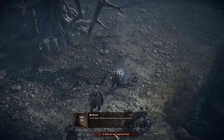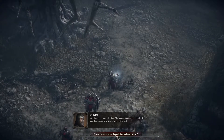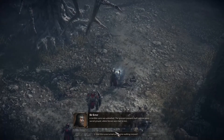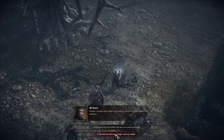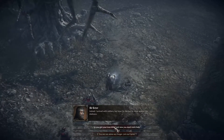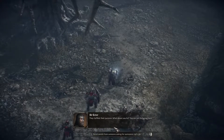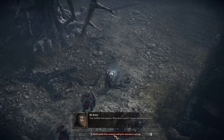Sir Ector: 'A terrible curse was unleashed. The ignorant peasants built pigsties upon sacred ground where heroes were laid to rest. This curse turned people into walking corpses. I arrived with soldiers, but now I'm the last to stand against the darkness.' 'So you got your men killed and now you need more help.' 'They fulfilled their purpose.' 'What about you lot — you are just bickering here.' 'Harsh words from someone asking for assistance.' 'Let's go.'